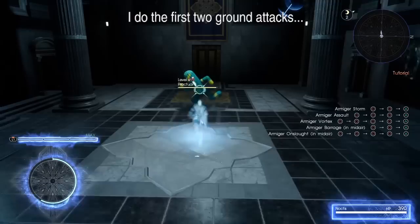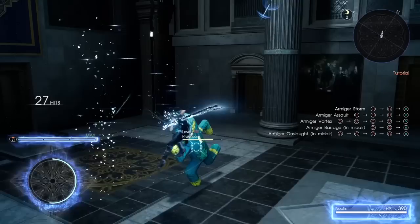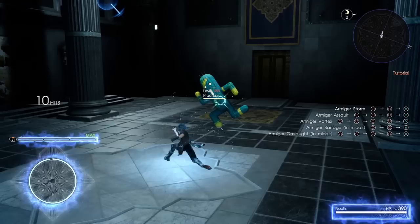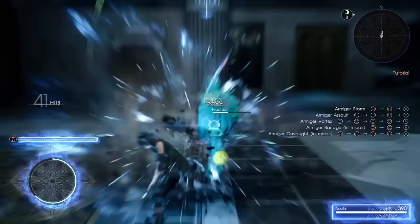Aerial attacks are also affected by this rule. If you string your ground combo into an air combo, once you return back to the ground you'll just continue from where you left off in the ground combo. But if you do this again before reaching the combo finisher, you won't be able to continue from where you left off — instead you just start from the beginning again. Keep in mind that the combo resetting isn't necessarily a bad thing — it can actually sometimes be beneficial to restart the combo to do certain attacks.